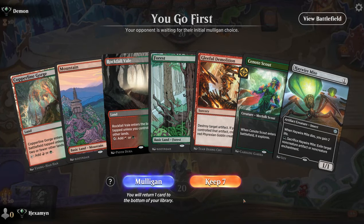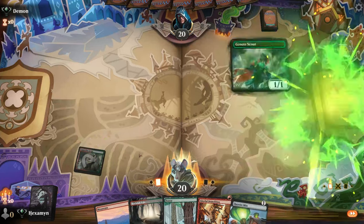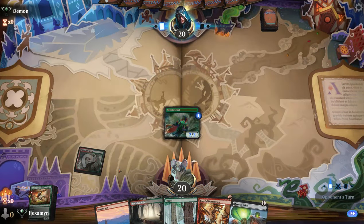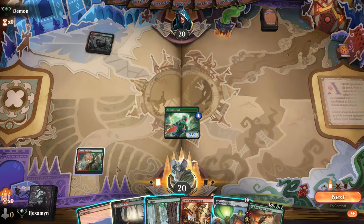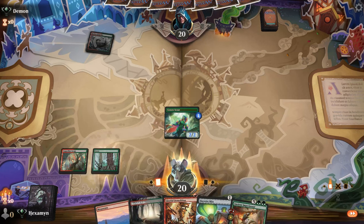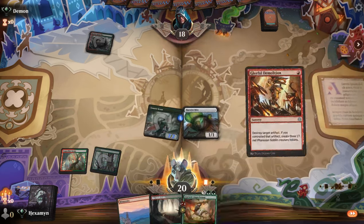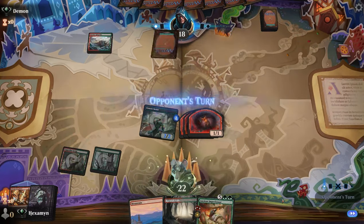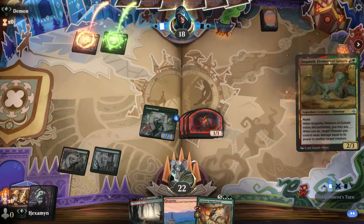On the play here with a pretty decent opening hand — we have our Demolition and our Haywire Mite. We'll want to find a payoff though, otherwise it's going to be a load of 1/1s. The Cenote Scout has shown us there's an Imperiosaur on top — and also shown the opponent. So we need to get the job done quickly. We'll start with the Haywire Mite, instantly destroying it, gaining some life, and making 3 1/1s. This is going to be an Imperiosaur next turn — a 14/14 Imperiosaur.